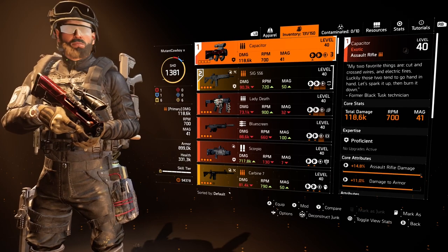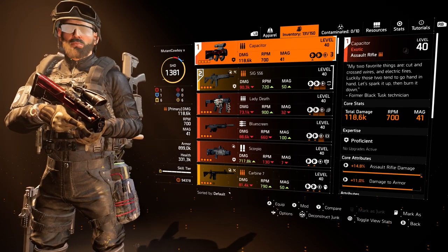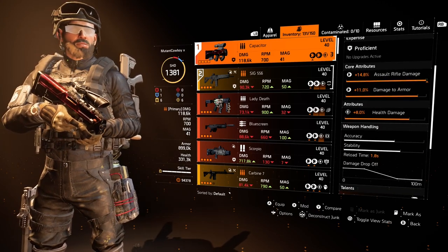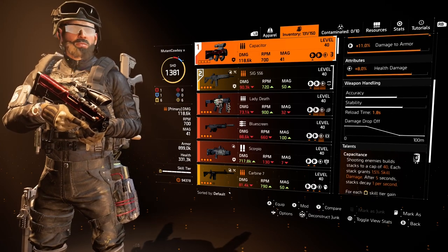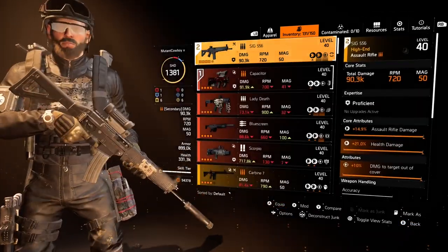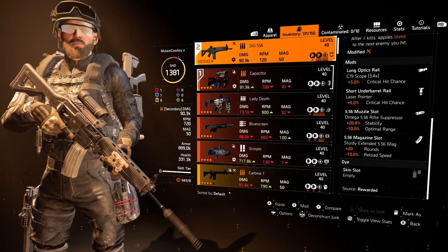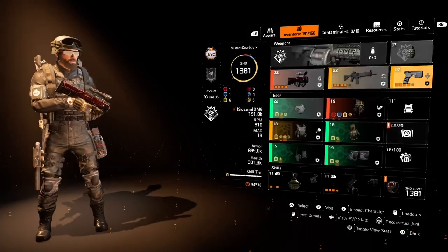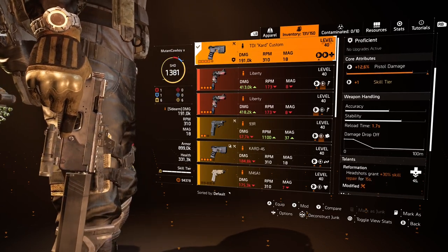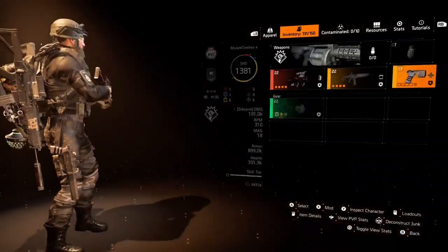Just like the build I released a few days ago I am using the Capacitor, because it gets weapon damage off of skill tiers, which is great, and I also build up that skill damage buff so my artillery turret deals even more damage. My secondary weapon is the SIG with Sadist, which gives me damage to bleeding targets. My pistol is a Card Custom with Reformation, just in case I need a little extra healing.